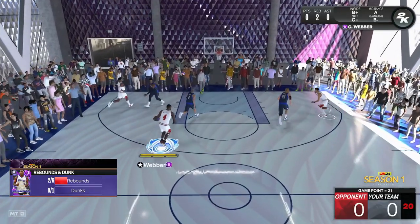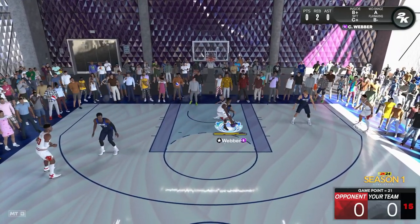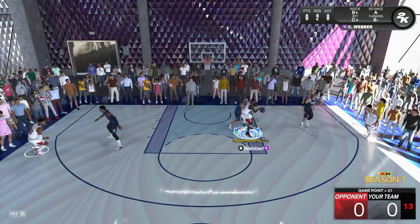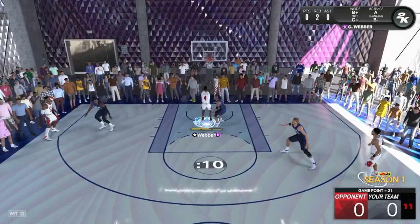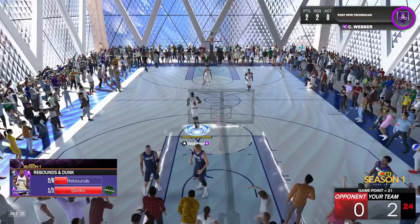Right now we've got Chris Webber on Jason Kidd — dream matchup. Spin. Jason Kidd shuts it down actually. Spin again. That time we got him — easy dunk. There's your post move. Just keep spinning until you get it.